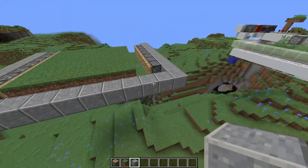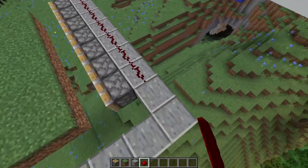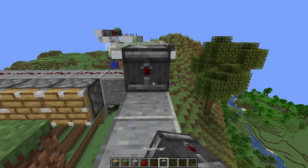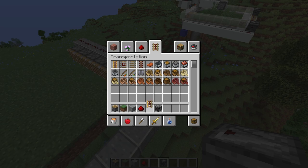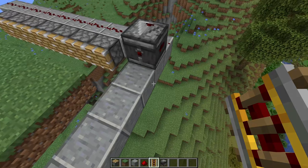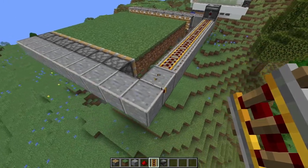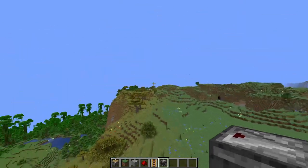Now get redstone and run it all the way along to here. Place an observer facing this way, then get yourself some rails. The reason we use rails is they update the end first and then the back, so it's the quicker way of getting a signal across in terms of update order. Come out to right here in line with the pistons and place another observer facing this way.